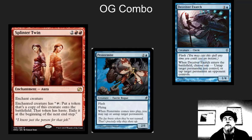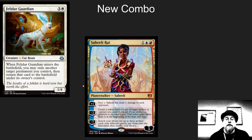There were two different enablers: the Deceiver Exarch or the Pestermite. With blue to back you up, it was a very difficult combo to beat. The new combo has a three casting cost part, a four casting cost part, and will be played in Standard, where it's much more difficult to take out combos than in an older format where you have more efficient removal and more answers. This is going to be crazy.